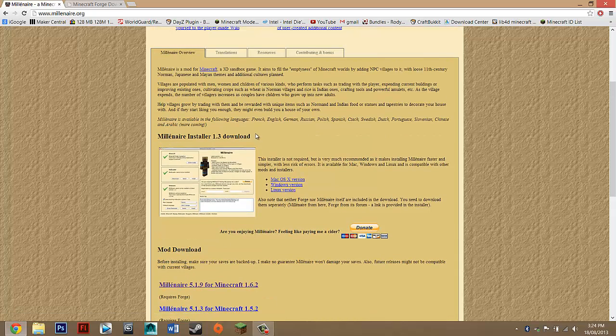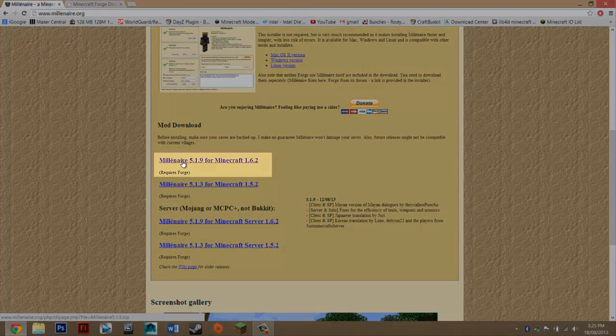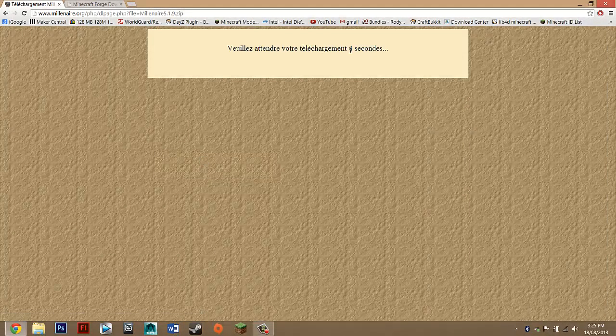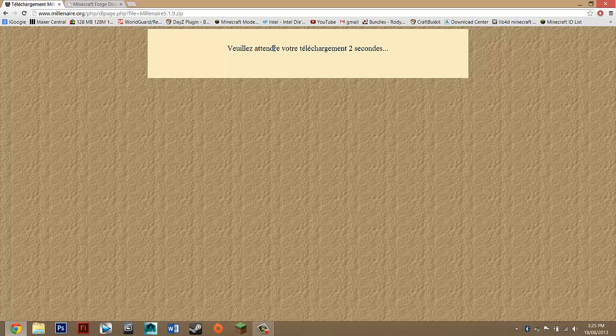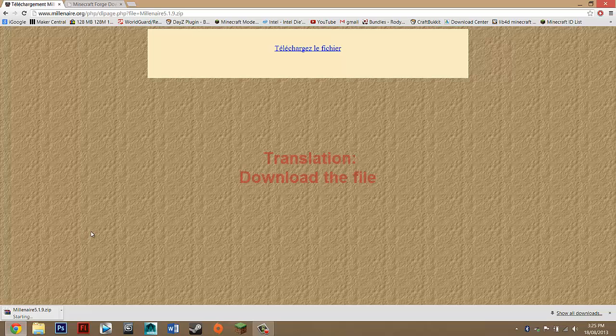The installer isn't working at the moment — it says so on another page — so just click on the alternate link here. Wait five seconds; it will randomly change language for some reason. Just click on the button — I'm not even going to say it — and it should start downloading straight away to your downloads folder. In Chrome it's just down at the bottom.